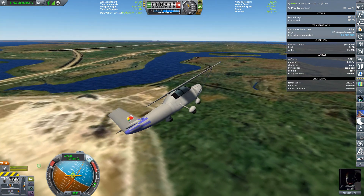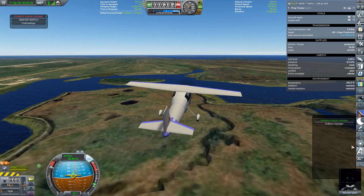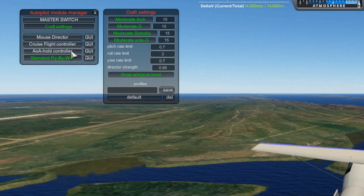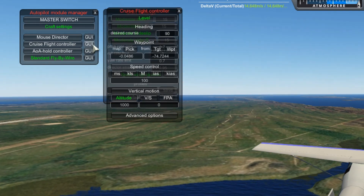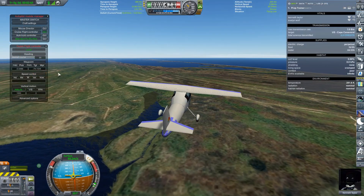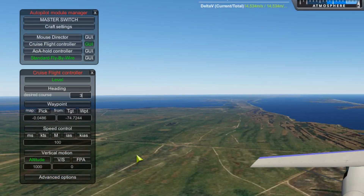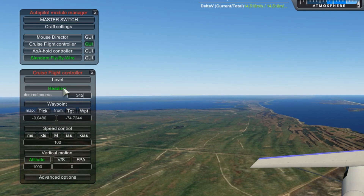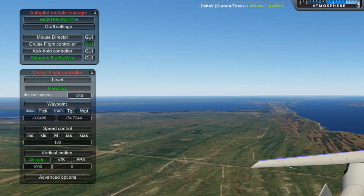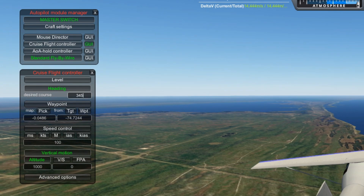Let's talk about the Atmosphere Autopilot mod. To access it, find the double-A on the menu bar and click Autopilot module manager. To get going, click Craft Settings. What I want to take a look at is Cruise Flight Control, so I'll open up its GUI. We're heading close to due north, so let's change our heading to 345 degrees — enter 345 for the desired course and activate the heading button. To get the flight controller to take over, put on the master switch. We'll get it to control our altitude too by turning on vertical motion as well — it's currently set for a thousand meters, that's fine.